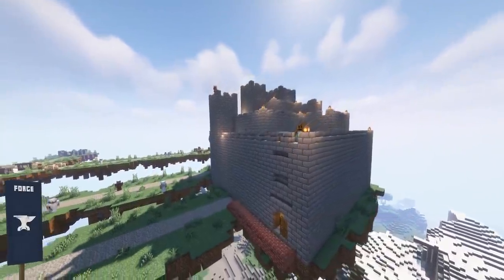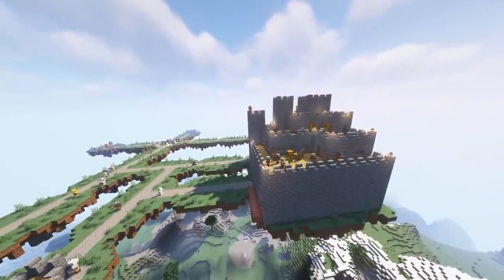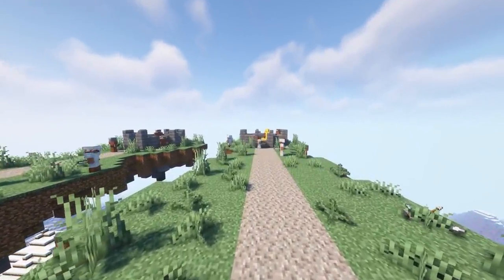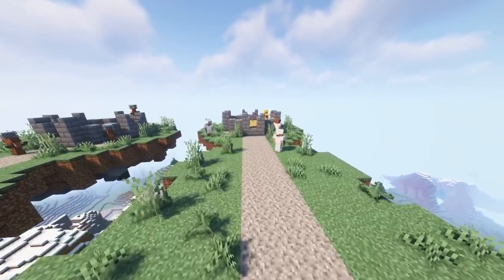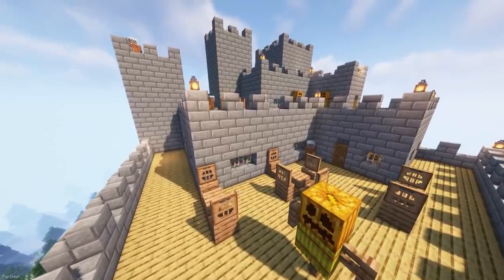Flying Castles of different sizes will now spawn in your world when using this mod. They're quite high up, so they might be difficult to reach early on in the game. There are a few different styles too, as some will be empty, some will have villagers, and some have custom knights who are hostile. There's also a lot of chests available, so you can get some decent loot.